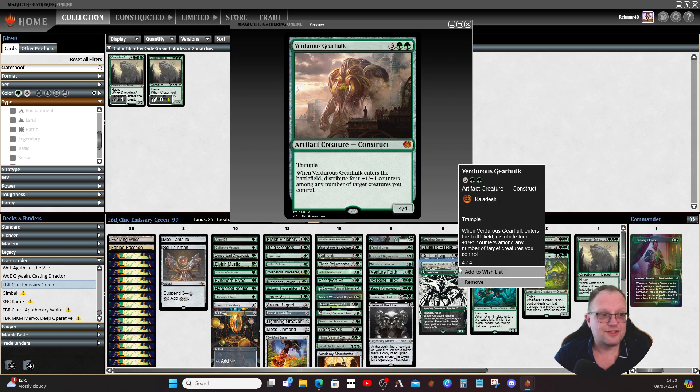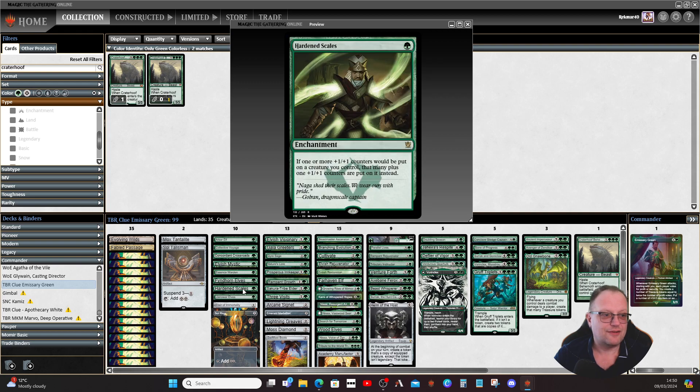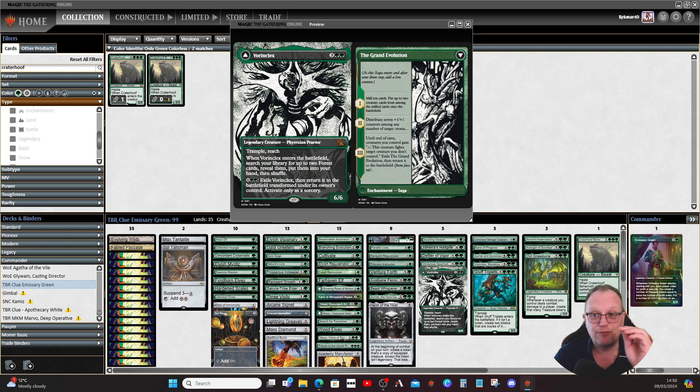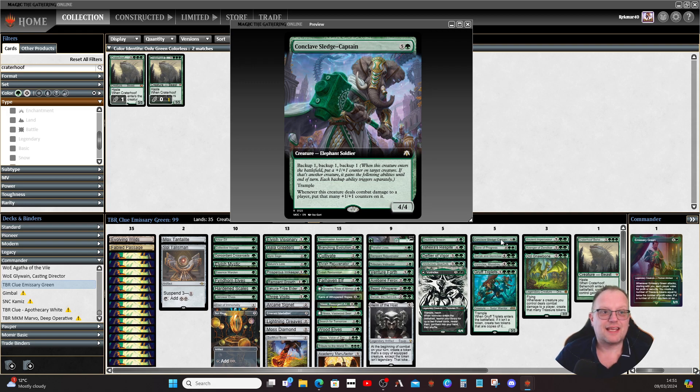Verdurous Gearhult from Kaladesh chucks around plus one/plus one counters — if you've got Hardened Scales in play this becomes silly because it distributes eight counters, and with Branching Evolution maybe sixteen. Foriys puts up to two forests into your hand from the library, then you shuffle. Five mana for two forests in hand is decent, and next turn you can exile Foriys and transform it into Grand Evolution.